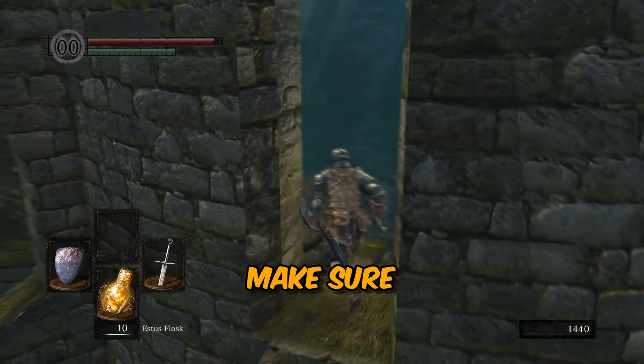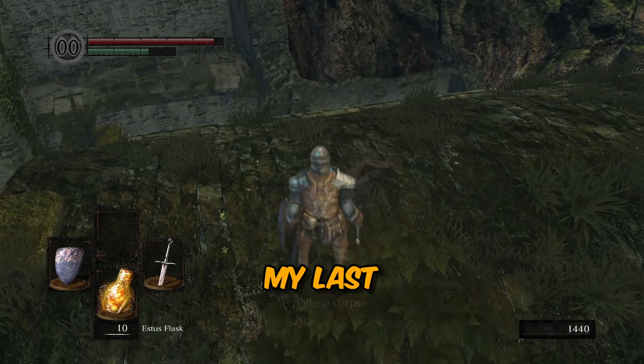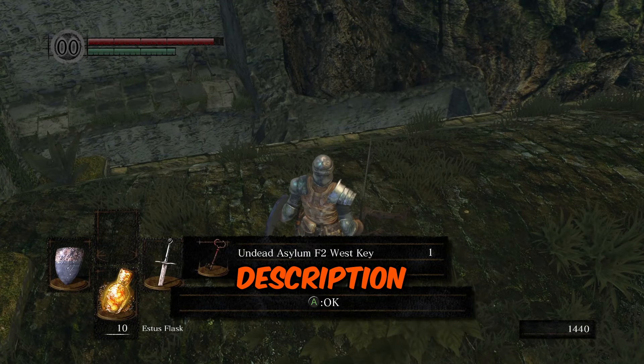First, make sure you have already obtained the Undead Asylum Floor 2 West Key. If you don't already have this, check out my last video — a link will be in the description below.